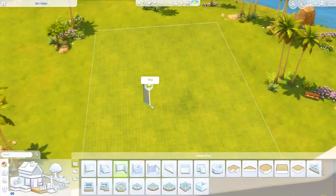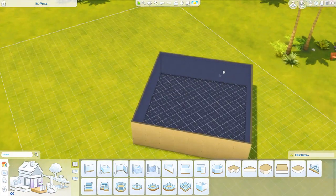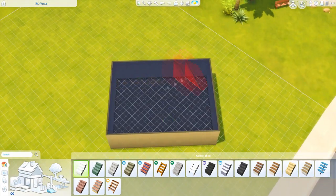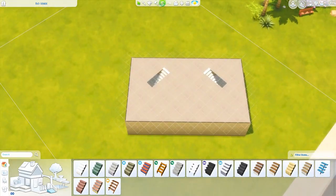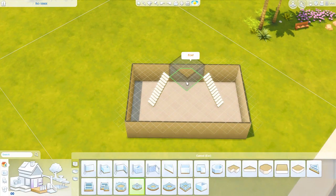Hello there everybody! It is me, Feezer Bunny, and welcome back to another Sims 4 Speed Build. Today we're building a Spanish-style house here in Oasis Springs. I haven't quite decided on what to call this house yet, so for now we're just gonna call it the Spanish Revival Dream.